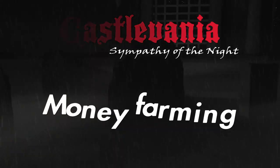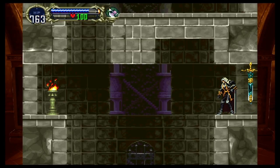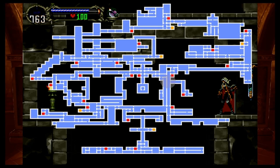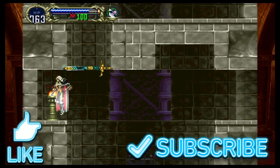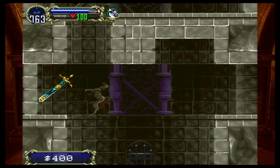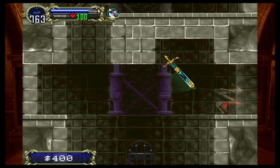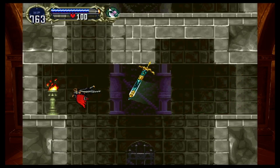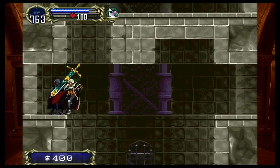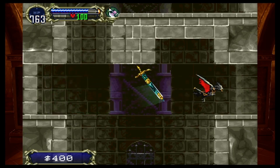What's up guys, today I'm gonna be showing you how to get fast money bags. You're gonna be going on this area of the map right before the succubus fight, and it's really easy. All you have to do is turn into the bat, collect the 400, go to the next screen, and go right back, and just keep doing this until you can get enough money that your heart desires.